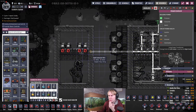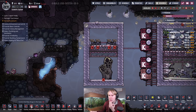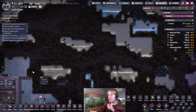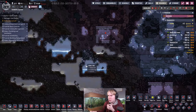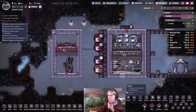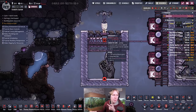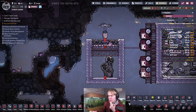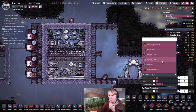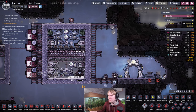Generally four deodorizers will be enough to handle this comfortably. For these vents specifically, because they have slime lung germs, I'd put a planter box and a wheeze wart in here. On swampy starts you'll often have frozen biomes near your printing pod, so wheeze wart seeds are plentiful. You'll need to periodically dump phosphorite on this to get it to grow — you get phosphorite from your dreckos, so make sure to save it. You can also find it in jungle biomes.